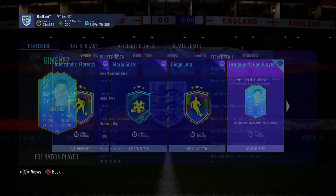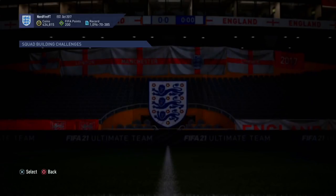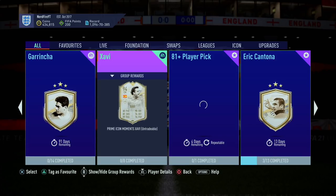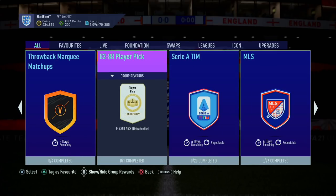We also got given this brand new Jose Jimenez card, which is not a bad looking card. Fairly cheap actually for the price - 83, 84 and 85 rated squads, not bad if you ask me. We also got Icon SBC players of Grinch's moments and also Xavi moments. Xavi's not too bad of a price, but Grinch is very expensive. That's what you're going to be paying for icons at this stage of FIFA. I just think it's better off getting other players. The 81-plus player pick got dropped, and also we got an 82 to 88 player pick as well.